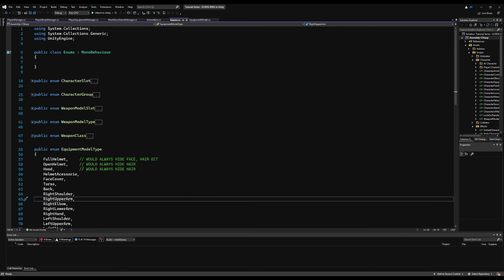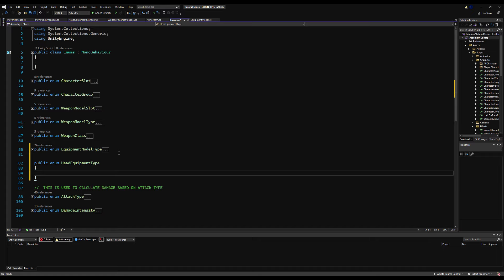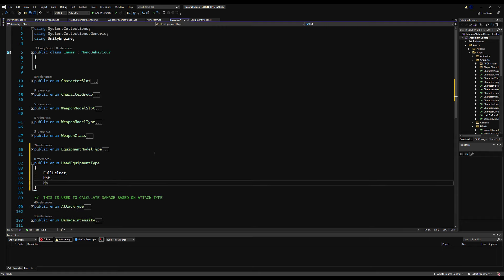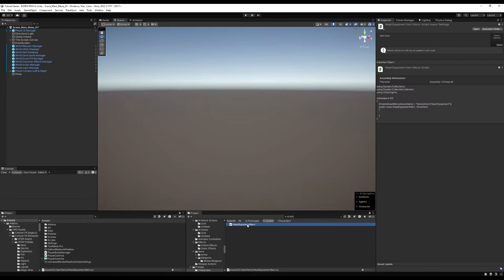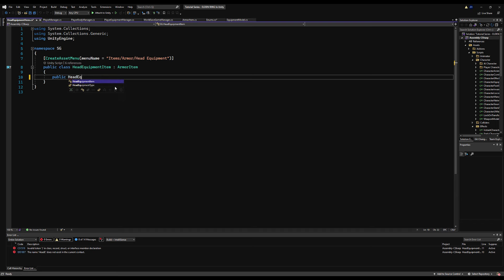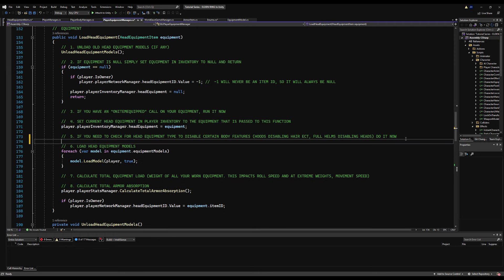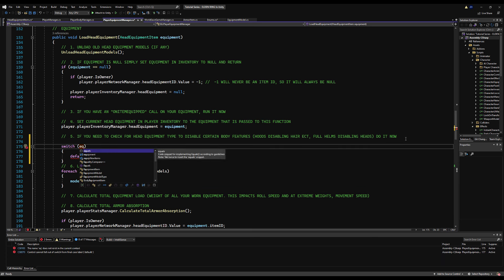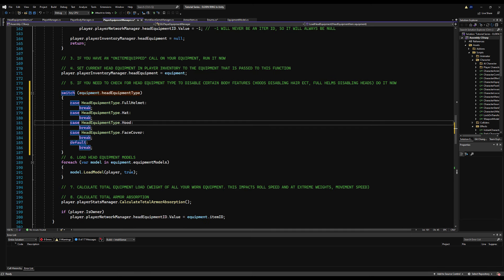Back in the Player Equipment Manager and our LoadHeadEquipment function, we need to check for disabling hair and make a new equipment type. Under our enums script we need a public enum HeadEquipmentType. We have four types: FullHelmet — hides the entire head and features; Hat — doesn't hide anything; Hood — hides your hair; and FaceCovers — hides your beard. We then go to the head equipment item script — an armor type — and add a public HeadEquipmentType variable called headEquipmentType so we can assign one for all our head equipment in the game.